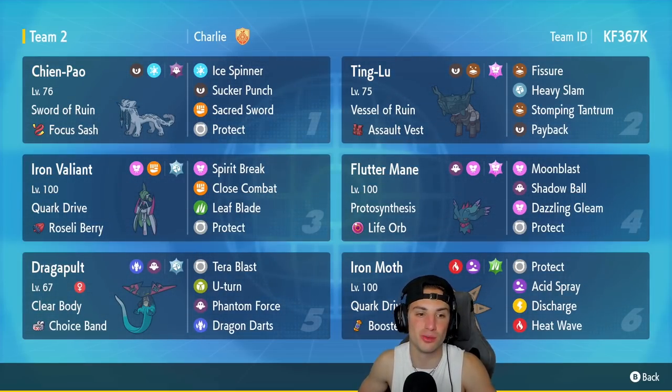Let's get started with today's team preview. We've got Shen Pao rocking Swords of Ruin with Focus Sash as item, and the moves Ice Spinner, Sucker Punch, Sacred Sword, and Protect. Can't go wrong with that build. We have Ting Lu in our second spot — not just any Ting Lu, we've got Fissure Ting Lu with Vessels of Ruin and Assault Vest.